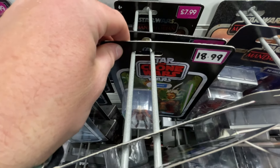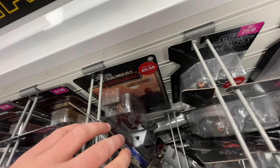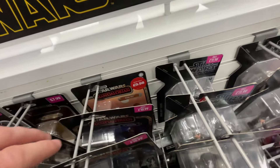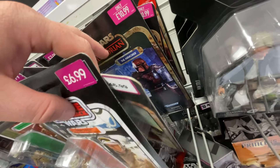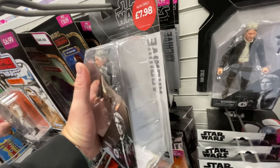Din Djarin, and they've got a retro version. Oh, you've got a Clone Wars Ahsoka - if you haven't got that, pick that up, that's a good figure, it's a rare one. We've got a Boba Fett and the Black Series - not bad, single card. And you've got the armor as well. Oh, they actually see them - there are some Archive Han.